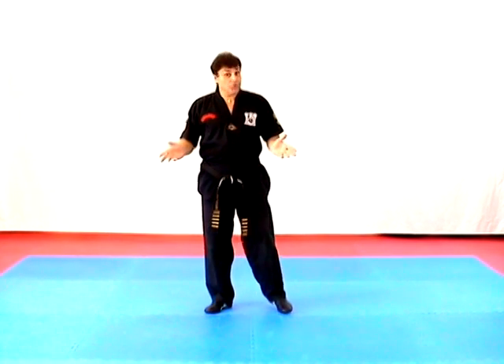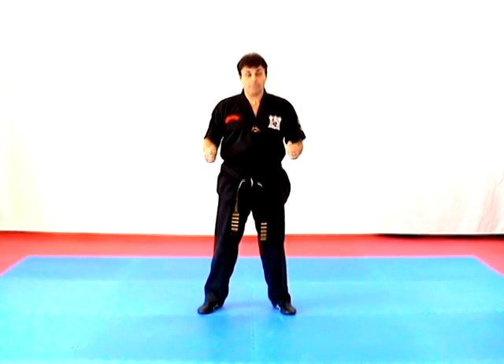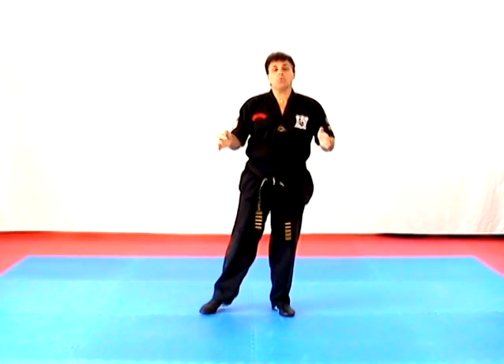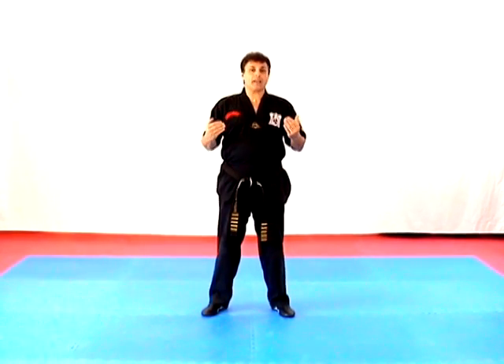The next part of your Blue Belt Junior Curriculum I'd like to cover are the seven rules of good sportsmanship and sparring. These are vitally essential. This is the American Academy of Self-Defense Life Skills Training Center. When we're sparring, we have all our equipment on, which we're going to cover later, and it protects us.